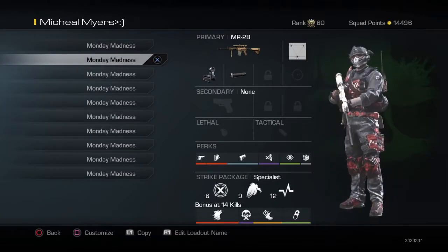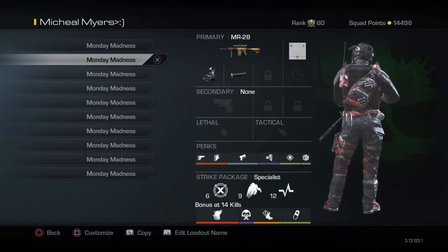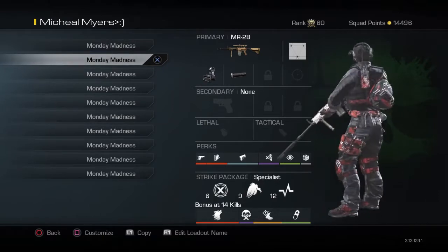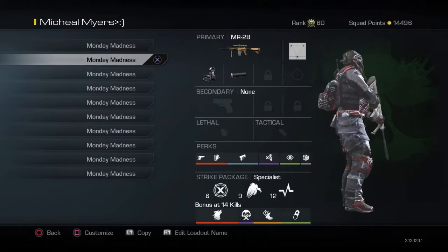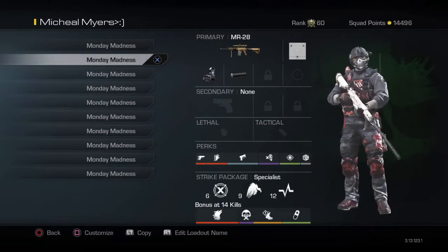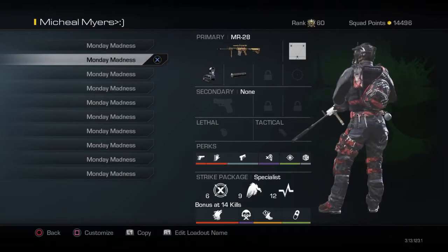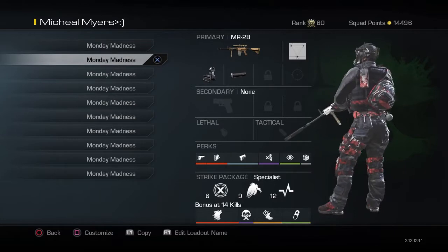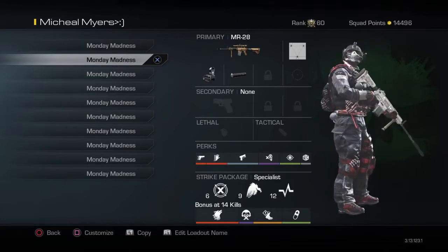Moving on to the perks: you got ready up, sleight of hand, quick draw, dead silence, focus, and gambler. Sleight of hand is needed on this gun — it reloads really quick without it. Quick draw and ready up are a good combo when you're running and aiming; it's real good with this gun. They do aim a bit slow but quick draw helps a lot.